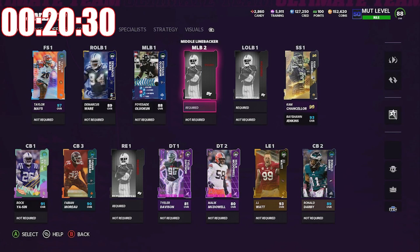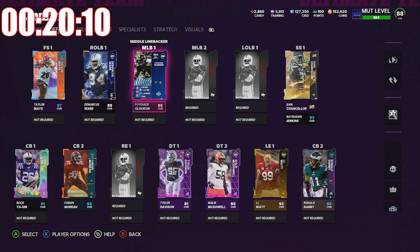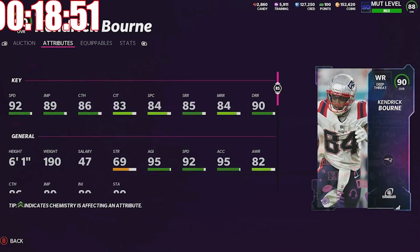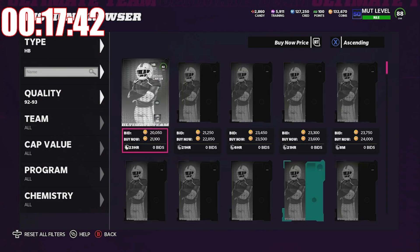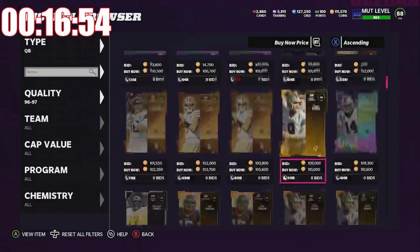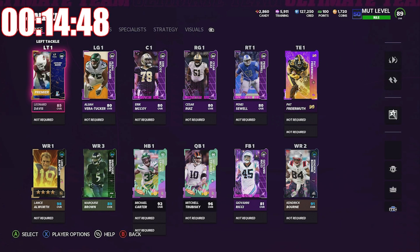Here's our final defense — yes, we are missing a lot of positions, but we do have 11 total players, which means we can walk onto a football field and play a game. Our 2-D tackles and edge rushers are JJ Watt and Demarcus Ware. Our three corners are on screen, with Taylor Mays and Cam Chancellor playing deep, and Jenkins and Foytasaw Alutakon in the middle. That's 11 players. On offense, first we have Marquise Brown. Looking for a receiver with 90 deep route running and 92 speed — picking that guy up. I could go all in at quarterback with Michael Carter at running back — 93 speed, elusive more receiving back archetype — picking him up. The smart QB pickup here would be Trey Lance, but we always get him in these videos, so we're going to go ahead and pick up Mitch Trubisky for 95,000 coins.